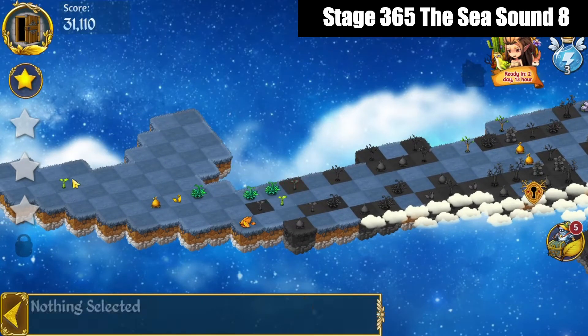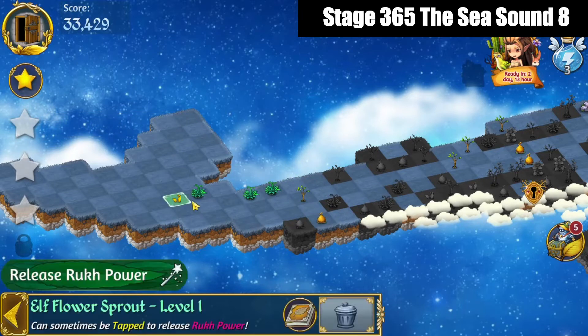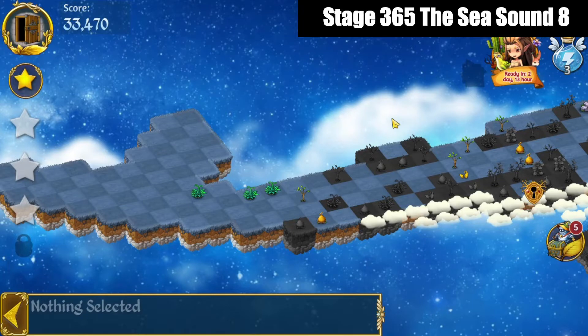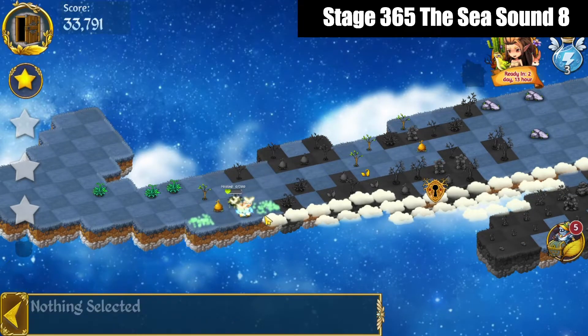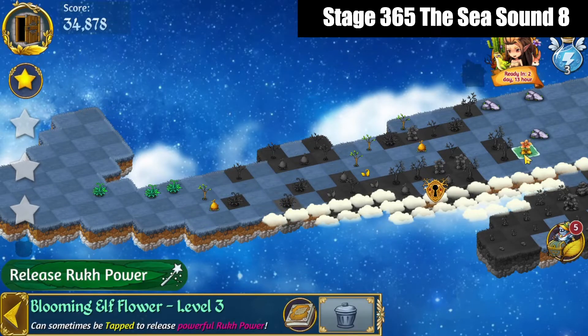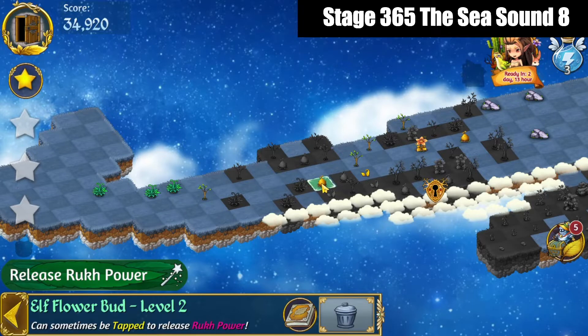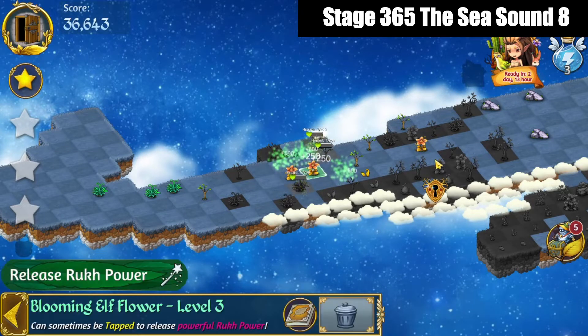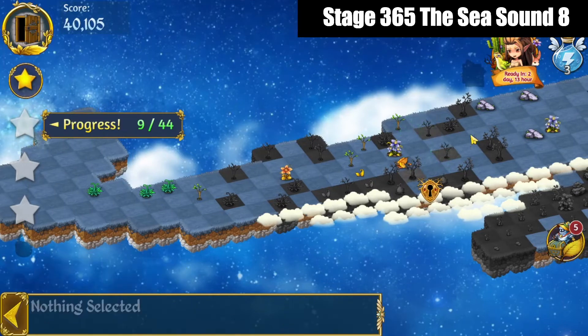Alright, we've got a 5 merge with these fruit tree saplings. I'm going to go ahead and 4 merge these Elf Flower Buds, bring that flower over. 5 merge these Elf Flower Buds here, 5 merge those flowers there, and bring those over.